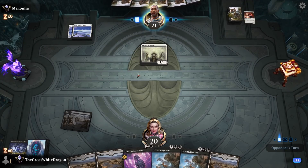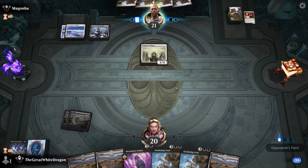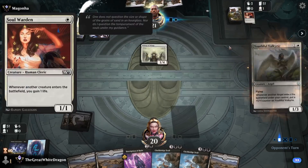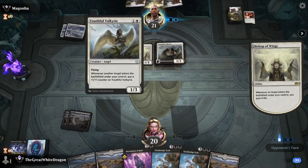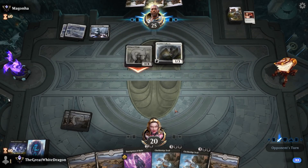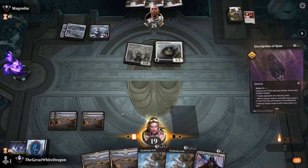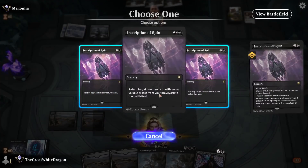Next turn I'm gonna instantaneously be getting rid of Bishop of Wings because the stupid Valkyrie is most likely happening. Just stop giving life gain. Is that even illegal? So you're telling me this is actually a Clackadip deck? No, there's the classical stupid Valkyrie.